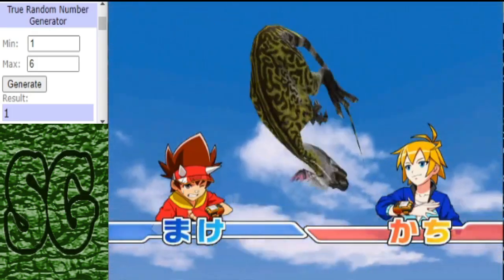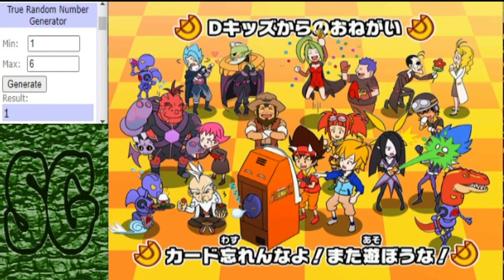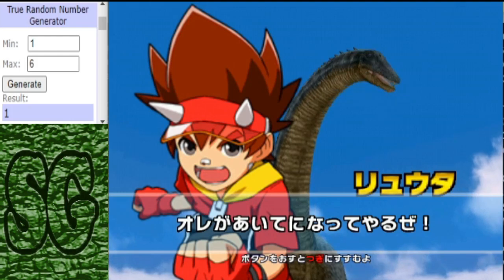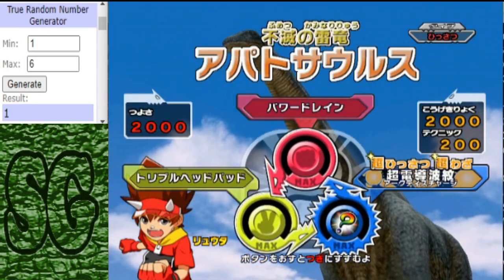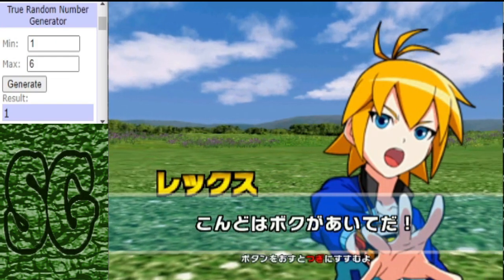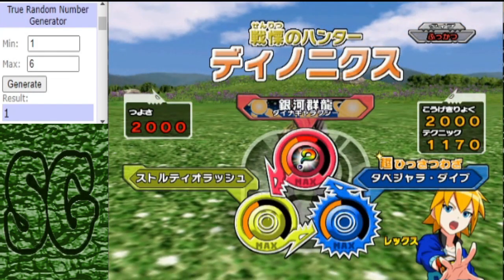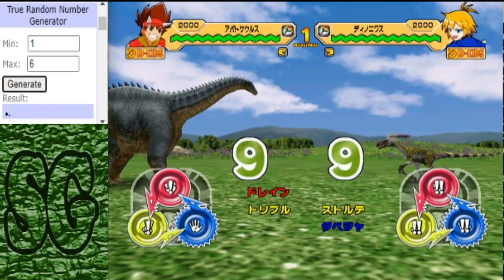Wow, that was quick! The Deinonychus dominates round two and evens the score. It's going to all come down to the next round. The first two matches were a bit one-sided — the first in favour of Apatosaurus and the second in favour of Deinonychus. Both of these seem to have high damage output, so that probably explains why we've been having quick matches.